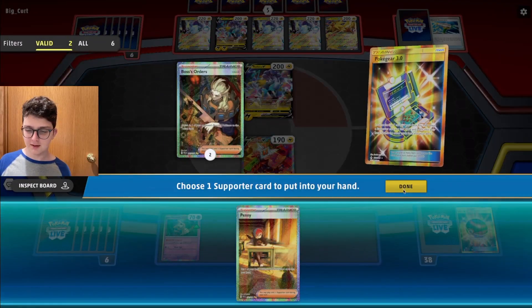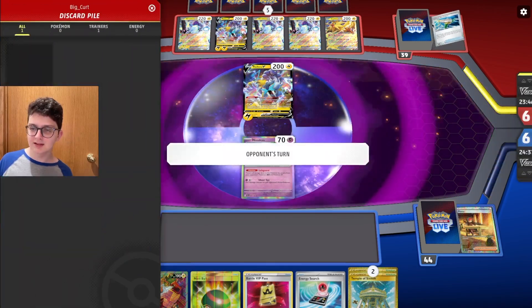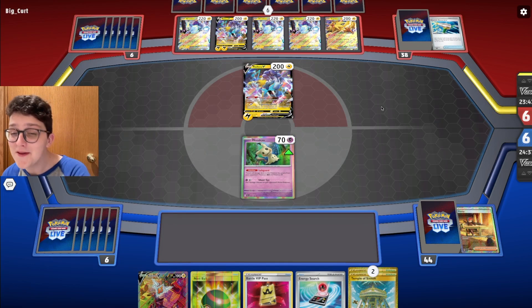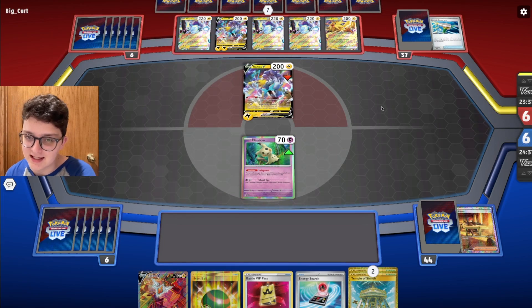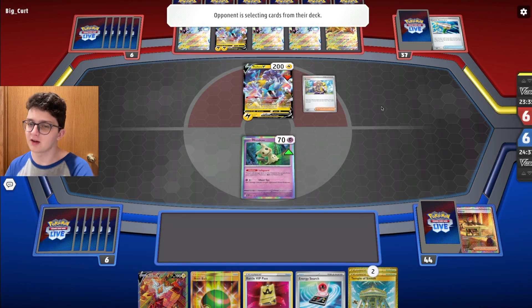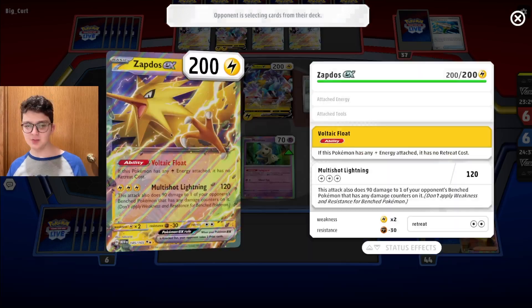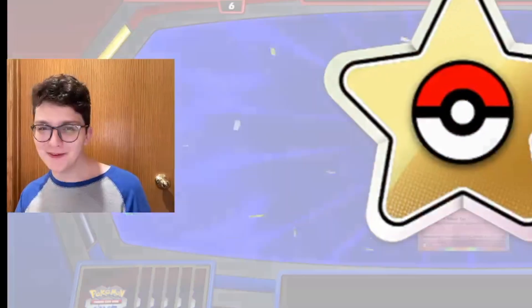Well played, opponent. Sometimes Miraidons do play Penny. What would be even crazier is if they drop a Canceling Cologne — but they didn't. I'm not playing Psychic Energy so I have no way of playing this game quickly. Come on, Canceling Cologne! But they just do a failed search and concede. Busted deck already.